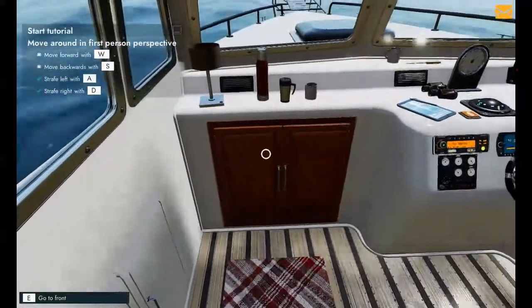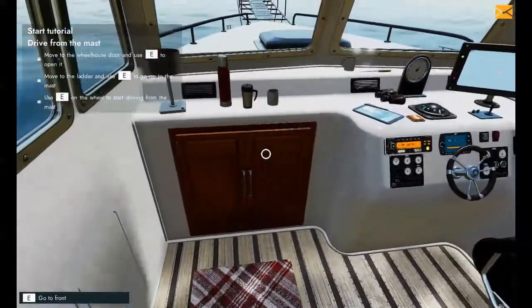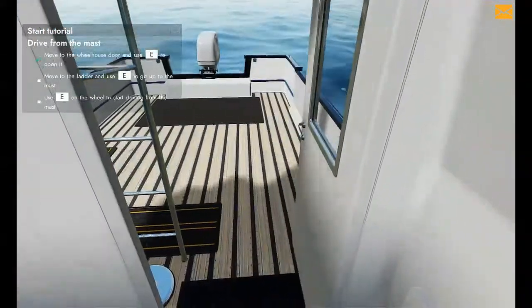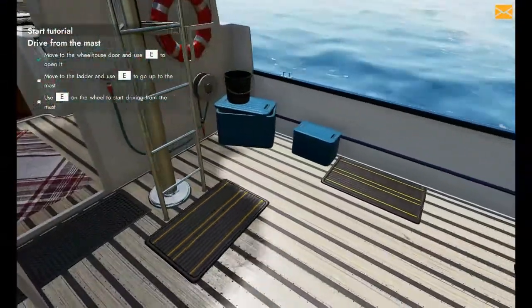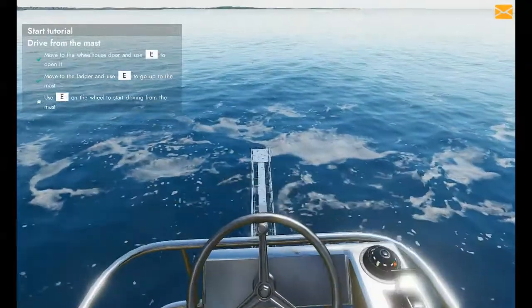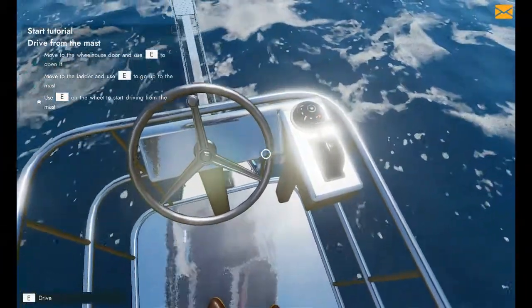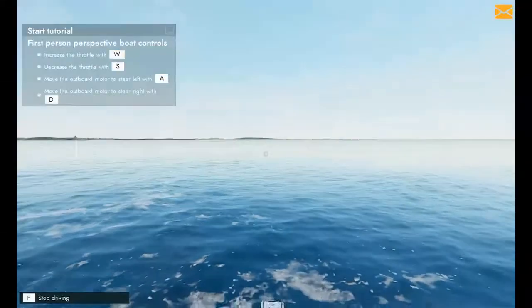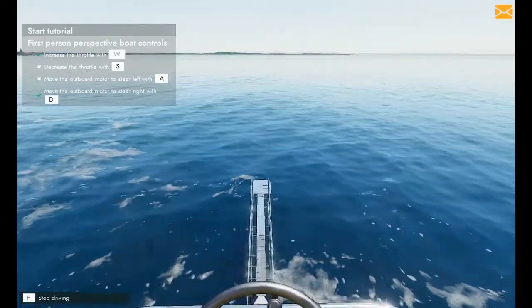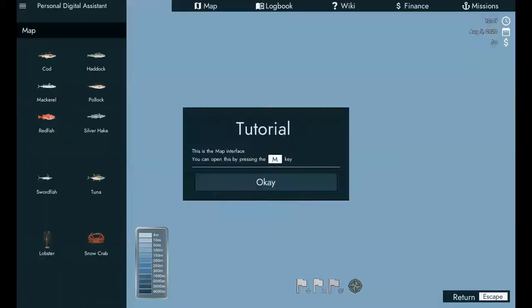We can go to the front that way. Roller backwards. Move to the wheelhouse door - so I'm guessing that's this. Yeah, this is starting to come back a little bit. Use E on the wheel to start driving from the mast. Increase throttle.